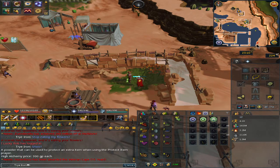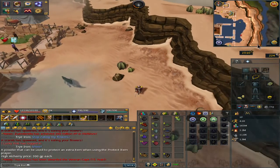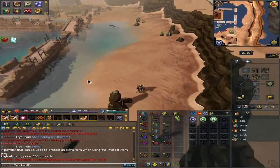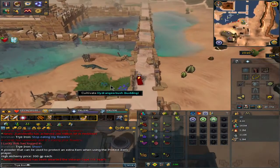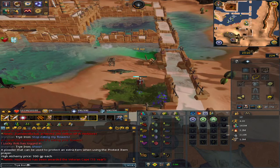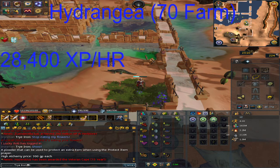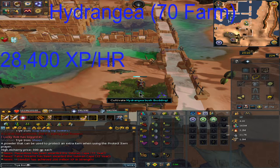Now let's go directly south to the southeastern corner, where you'll see a hydrania bush to interact with. This requires 70 farming. Interestingly, from the level 50 spot to the level 70 spot, there's only 8,400 extra farming XP per hour difference, which seems low.